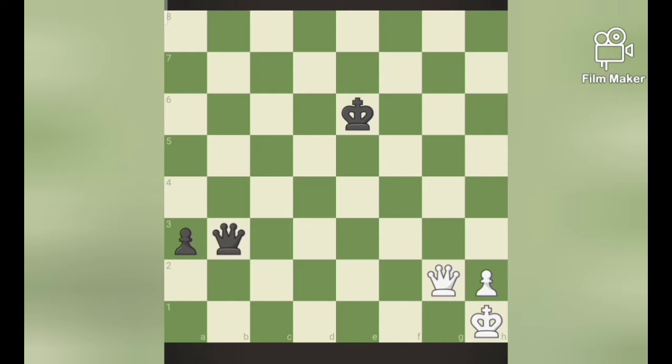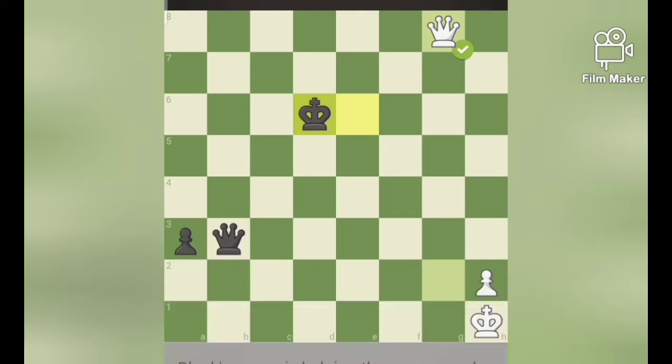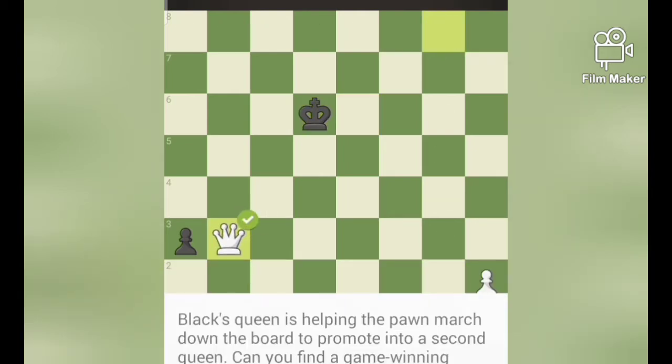First let me explain what is meant by skewer. Skewer is nothing but giving a check to the opponent's king and he has no other way — he must move the threat. And if he moves his king, we could capture his any other piece. This is skewer. In this position, if I move my queen to G8 square, that's a check for the opponent's king. He has no other way; he must remove the threat and we could easily capture his queen. So this is skewer.